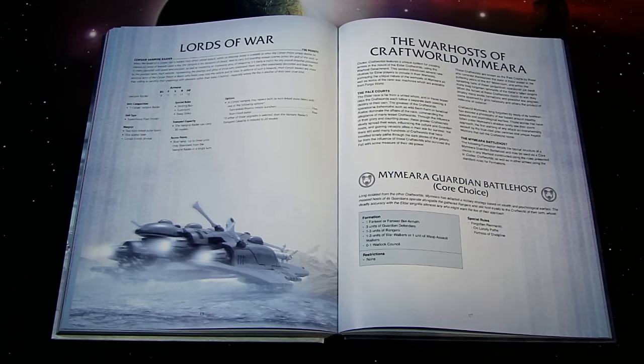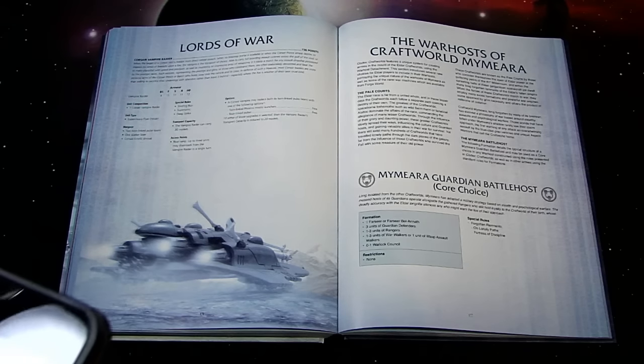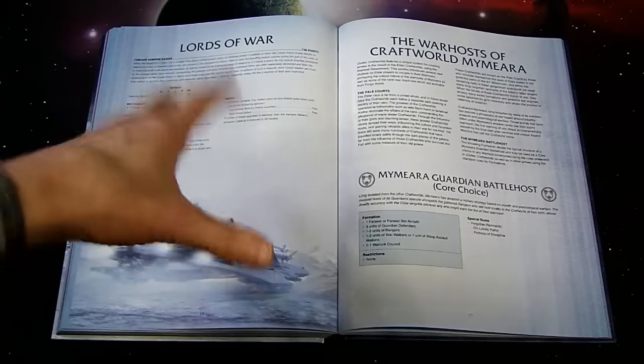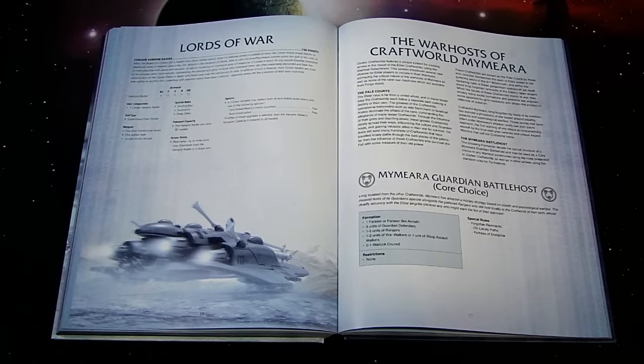I want to talk about the Mymeara book because a lot of folks bought those Corsair models back in the day, four or five years ago — they're great looking models, very fantastic looking Eldar. Eldar gets a lot of hate and it sucks to see such great looking models get overlooked. There's a cool new narrative rule set that's pretty well balanced from what I can tell. There are also special characters in the Mymeara book that are pretty cool, and there is some OP stuff in here, I'll be honest.